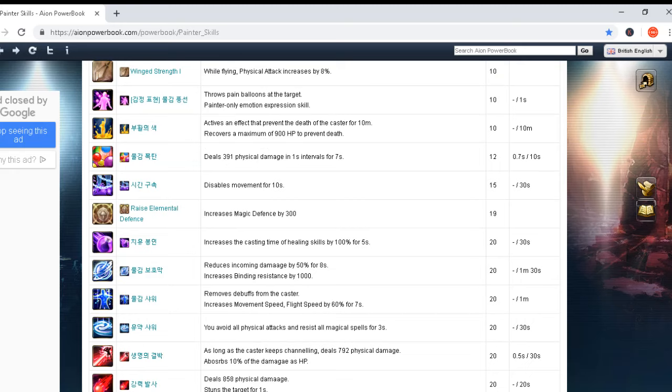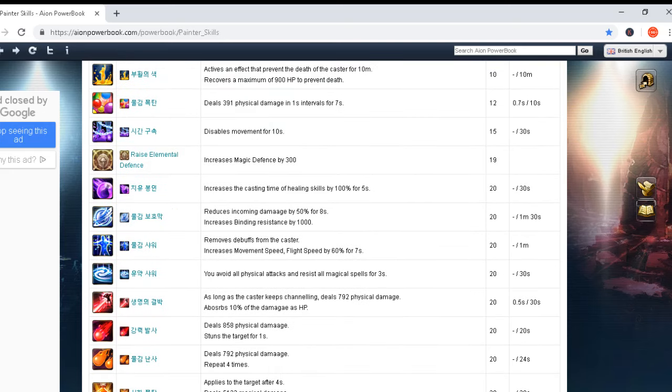Another skill disables movement for 10 seconds, cast time zero seconds and cooldown 30 seconds — very nice. Then we have another passive skill that increases magic defense by 300. Another skill increases the cast time of healing skills by 100% for five seconds; five seconds is short but 100% is effective, with a 30-second cooldown. Another skill reduces incoming damage by 50% for eight seconds and increases binding resistance by 1000 — amazing. Cooldown is one minute 30 seconds, cast time zero.